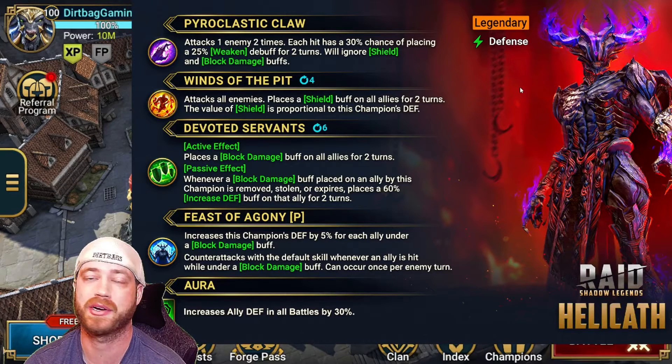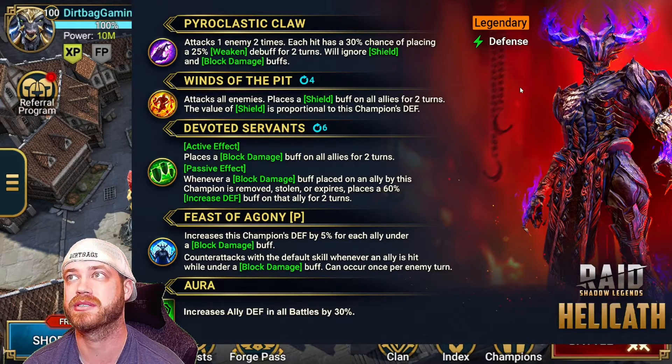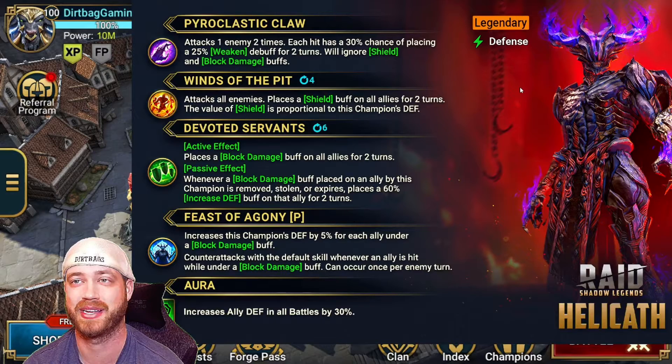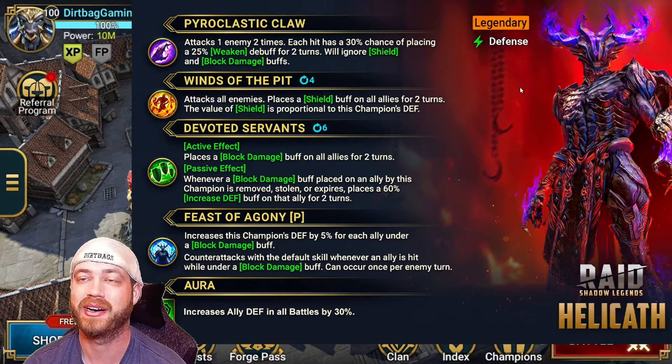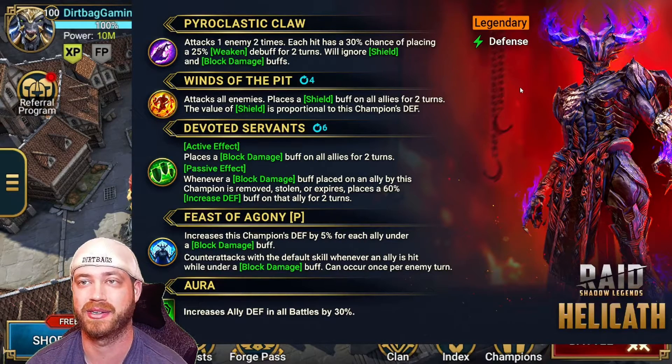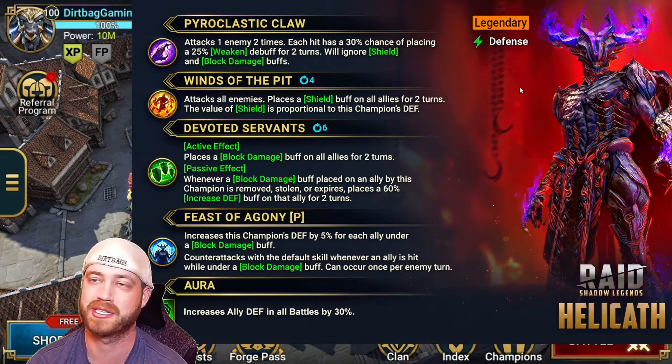Like Valkyrie — it's very hard to bring Valkyrie in there because when the boss steals the counterattack buff and then spreads that, they all have counterattack. It's not fun. But being able to have a shield and then extending it with Brogni, and not being able to take it with high resistance, it's going to be fun.